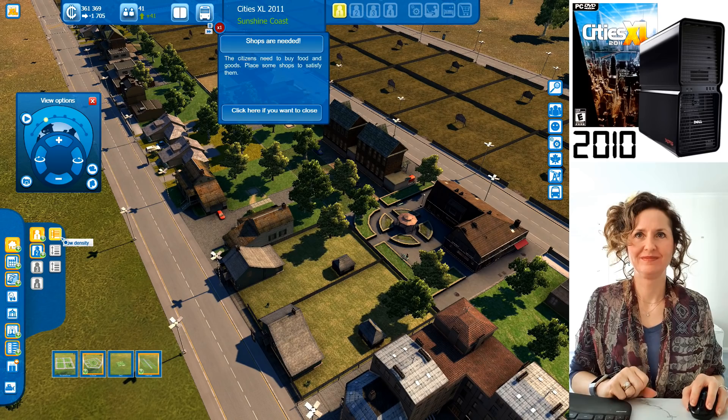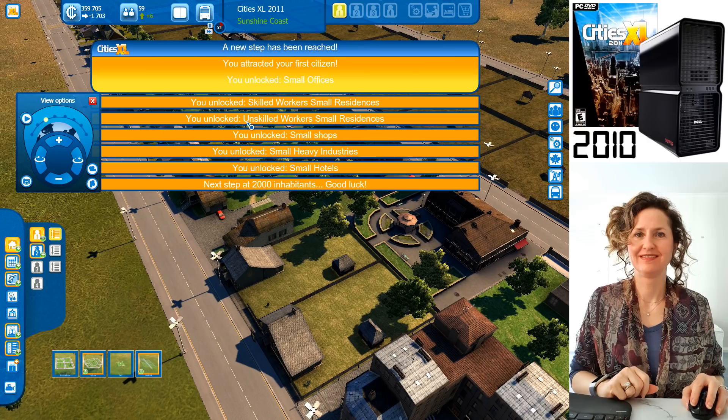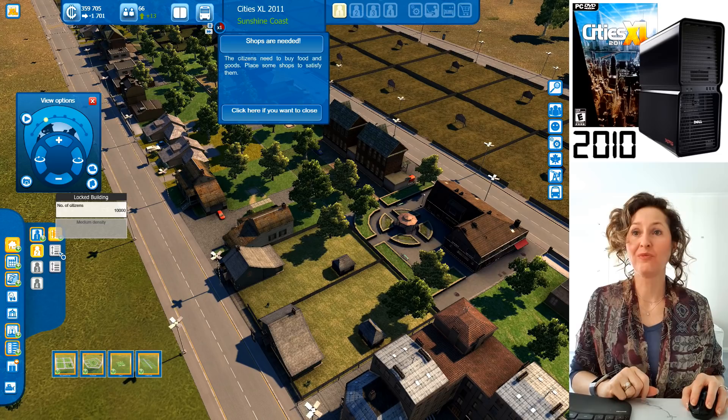These are all your cheap, low-quality, unskilled worker, low-density houses. You've got 47 people now, and you've unlocked a bunch of stuff. One of the things you've unlocked is skilled workers, so now you can have better quality houses. For higher density you'd need 10,000 people before you can do apartments, and for skyscrapers you'd need 150,000.